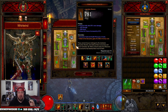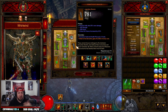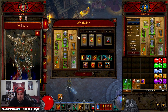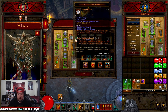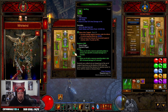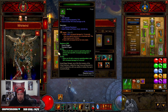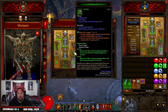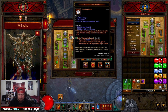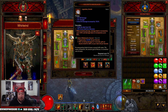Next is the Lamentation belt - you definitely need to have this. It's a key part of the build: Rend stacks twice and deals up to 150% extra damage. Then we have Mortick's Brace - you need this because when you go into Wrath of the Berserker you get access to all the runes, which is fantastic. For the amulet and rings, it's a pretty standard setup: Squirt's Necklace for double damage, and Focus and Restraint for the increased damage - basically another double damage multiplier.